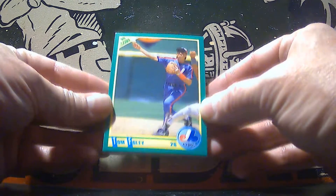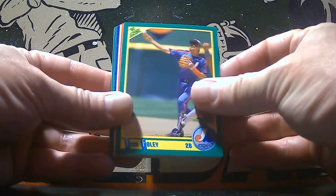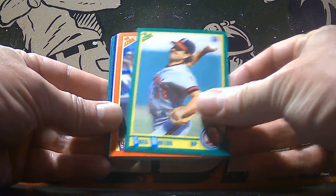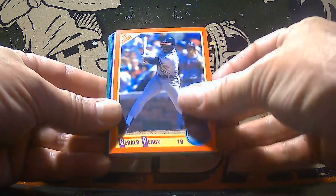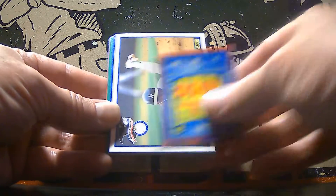Here we go — 1990 Score. We've got Tom Foley of the Expos. Shout out those favorite players when you see them. There's Greg Minton, Gerald Perry, and what have we got here? A World Series card it looks like coming.